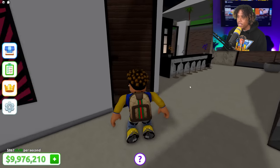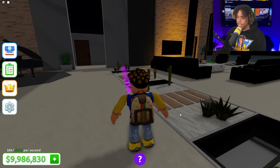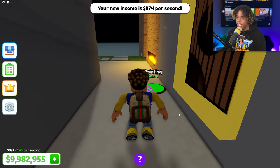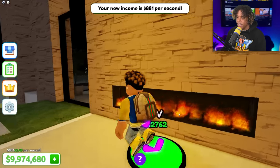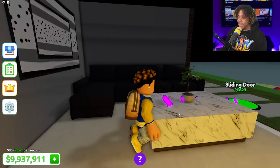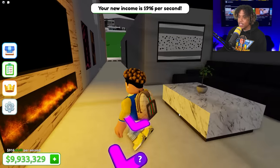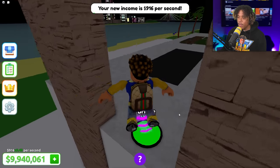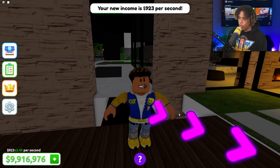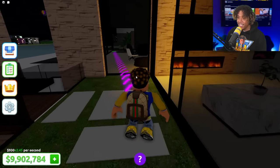Is there anything over here? Let me click this button — it's saying to go over here. Let's get some paintings, TVs, and couches, and more paintings. So this is like a little living room area with a sliding door. The next button is right over here so we have to jump across — we just built a bridge!